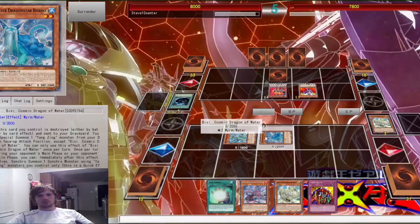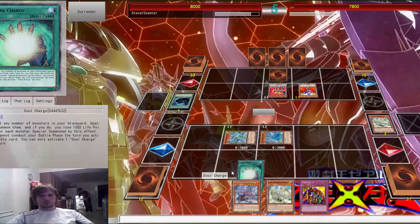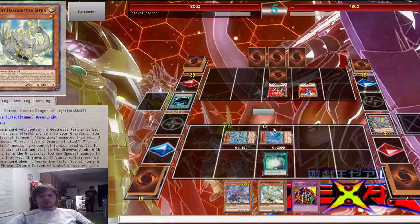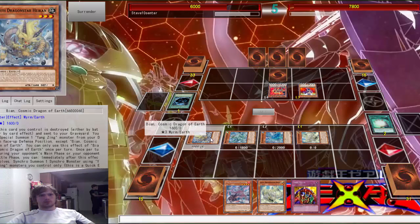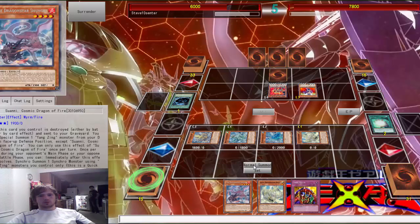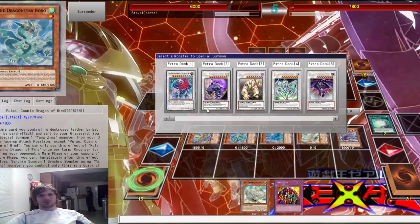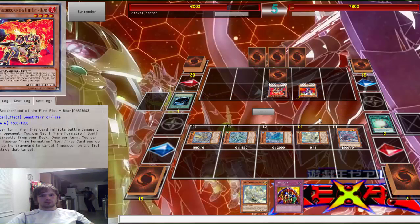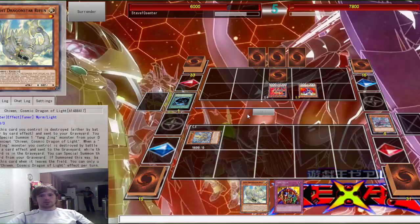We'll go ahead and Special Summon in Defense Mode. We do have Skill Drain, which is pretty nice. Battle. What's normal with this dude? We have one of each — if each is here, that would not be a bad thing. We're going to go ahead and Special Summon. Traps, spells too — okay, gains 500, so that's cool. Unless he warnings it, that would suck. I will use this effect if he does not stop it. Let's do it with three.